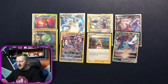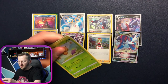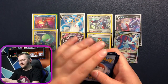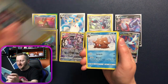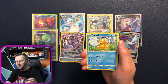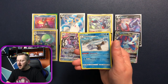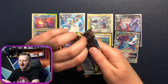We have three packs left! I am getting properly addicted to this set now — my wallet won't like it! We have Yanmega, Choi, Piloswine, Energy, Combee, Drifblim, Psyduck, Dunsparce, Magnemite. A gorgeous V-Star as our reverse holo and a Hisuian Zoroark as our non-holo rare. Two packs left!